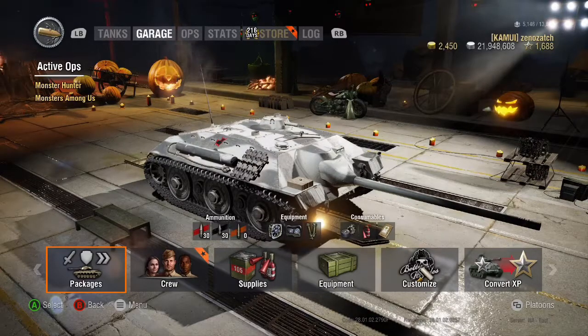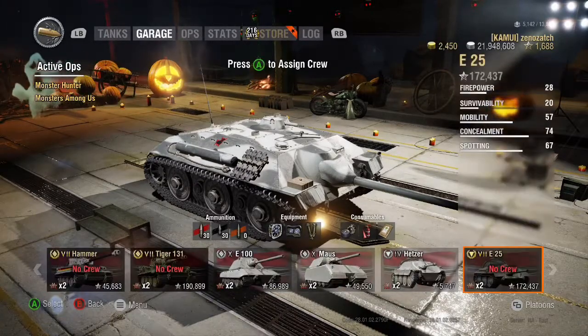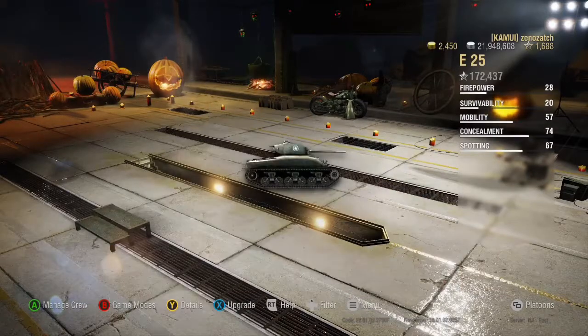For my personal equipment I went with vents, coated optics, and binocular telescope to maximize view range. Keeping this tank at a distance is probably one of the best strategies you can use. Its camo factor when stationary is pretty high, as we'll get into in the detail section.